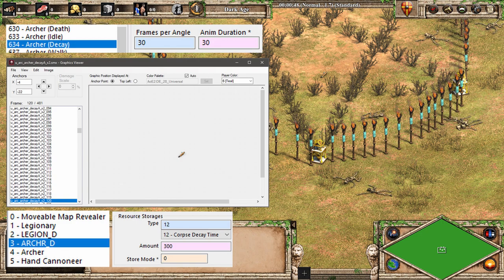There's nothing special about using the corpse decay time here — any resource will do, as long as the store mode is indeed 0. The unit has a resource decay value that removes 1 resource per second, so after 300 seconds, this resource finally hits 0.